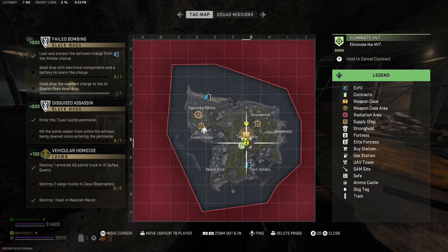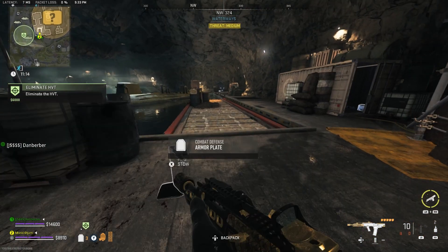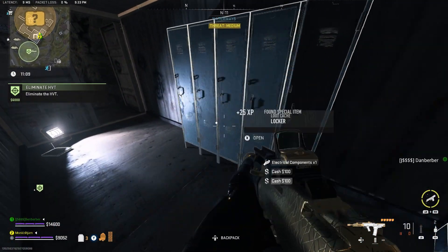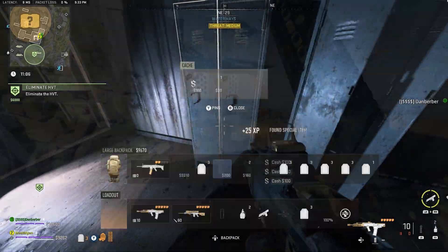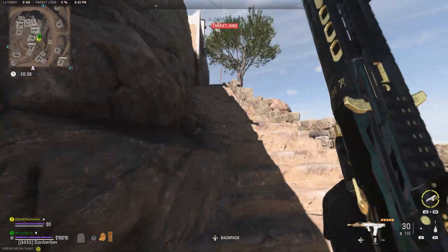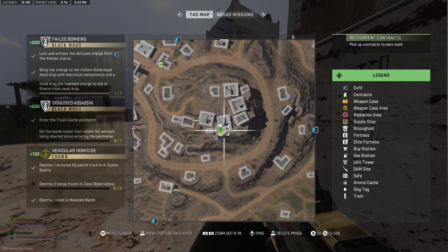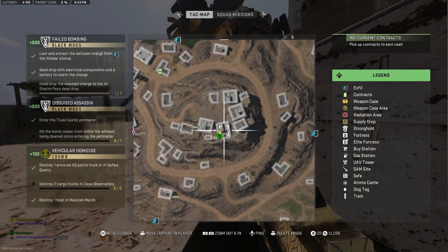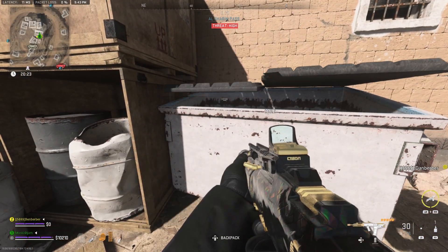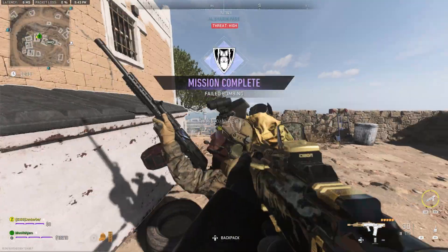This is me trying to show where you can find it on the map — I didn't zoom in, but just know it's underneath the castle. What you're going to want to do is go exfil with it in your inventory. Then you'll make your way to Al Mazara. You can see we're approaching the area here in Al Mazara — spawn in with your charge and everything you got from Ashika Island. Here's the dead drop. Here's me showing the mini map where you're going to find the Al Shurim Pass dead drop location. Go up to it, put in the rearm charge, and there you go. You can see the rank up is complete — we got the XP, Failed Bombing mission complete.